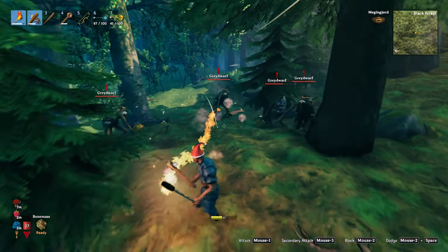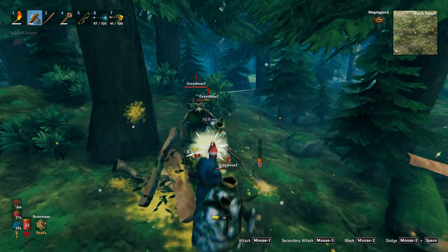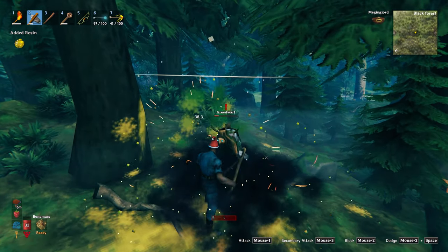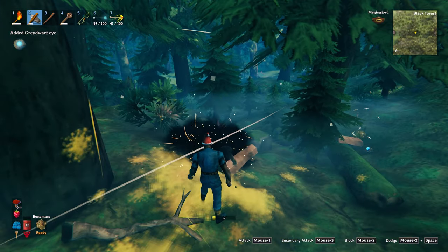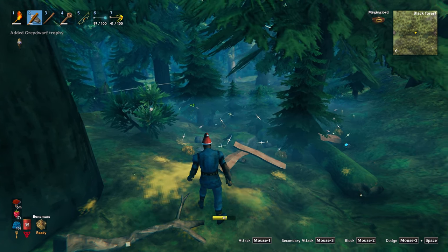Just don't re-equip the torch after saving them — keep them running away and then you can chop them down quite easily. Try and explore the Black Forest in the daytime because at night more of the brutes and the shaman will appear and some of them will be one and two star, which move a lot quicker than the standard ones, so beware of the darkness.